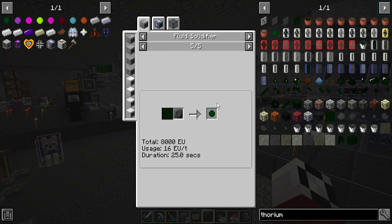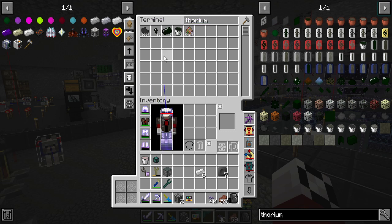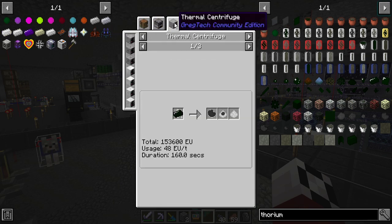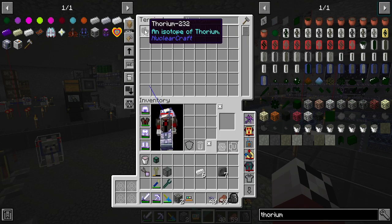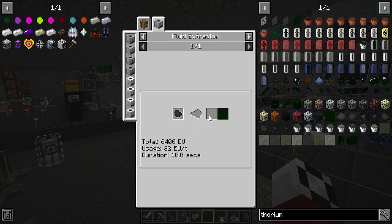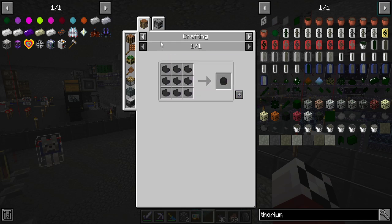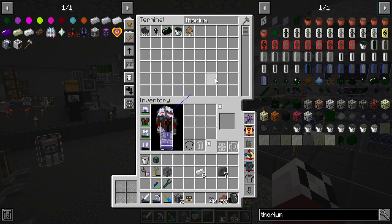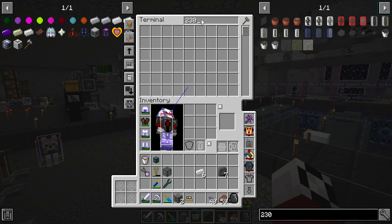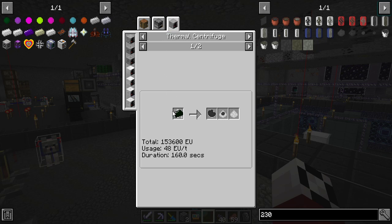Which we would then use the thorium fluid to make the stabilized thorium. Or we can just use the 232 that we keep making — we'll probably do that, because we got the dust. It only takes the 232 to make that. We'll get the 232 from... so what are we doing with the 230 then? Where's our thorium 230 going? Are we not getting any? Because I know we're thermal centrifuging thorium, or have been — the thorium dust.